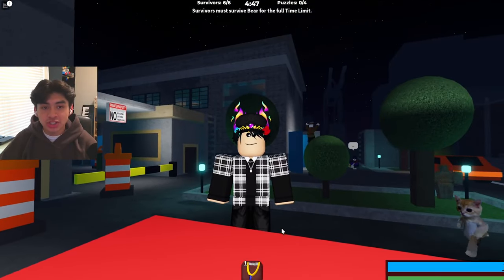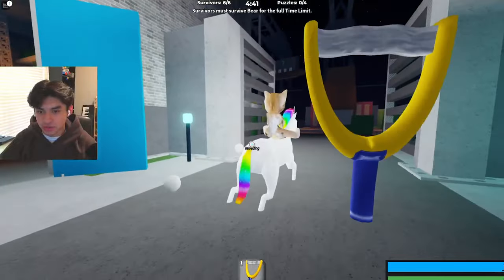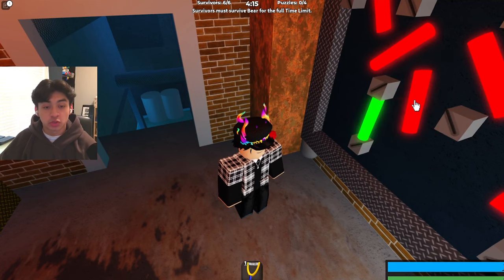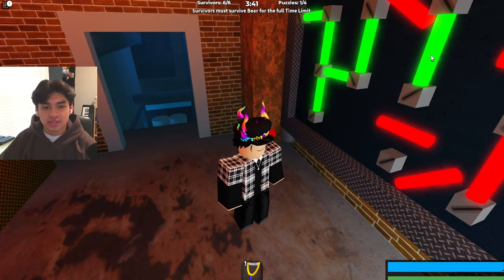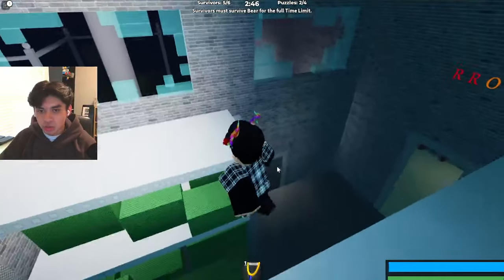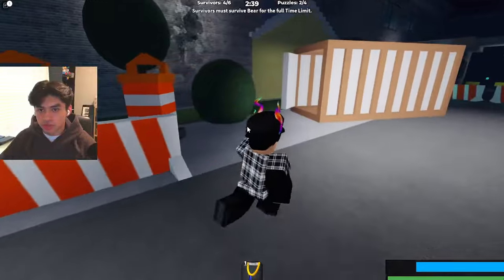Alright guys, for our first round we are survivor and we can check out the new social gear — we have the slingshot social gear. We have a wire puzzle here so we can complete this wire puzzle; the event description says completing puzzles earns studs. We're gonna run around — we know the color, we just saw red, red, orange. I think Unwell is chasing.